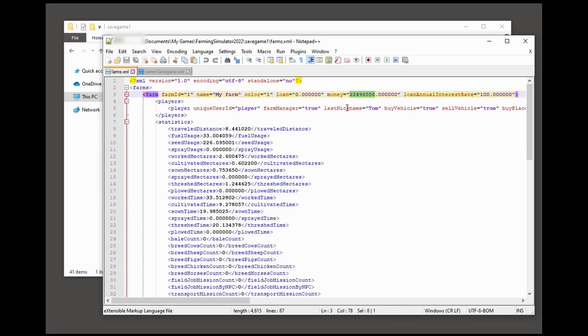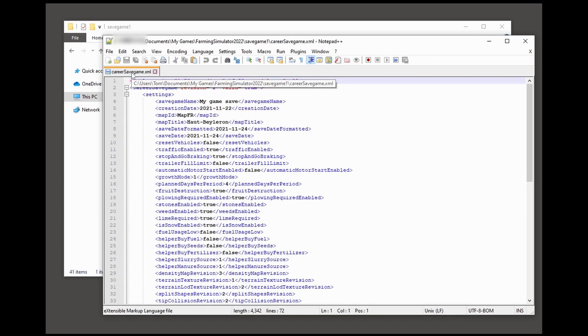This value up here is what we're interested in — you'll see it equals the money I had in my bank account. If I change that... it's 12 million as opposed to 22 million. I don't want that — I'll give myself 52 million. Simply save that and close the file.